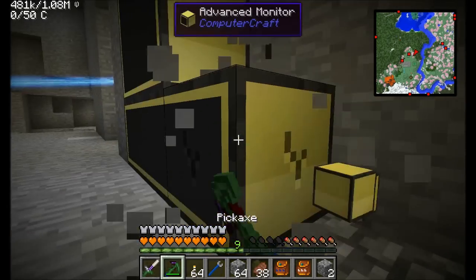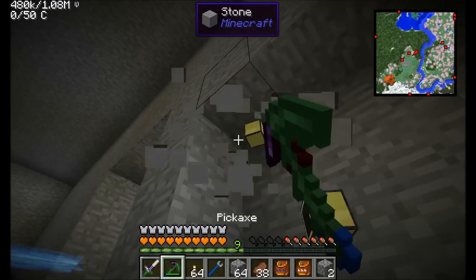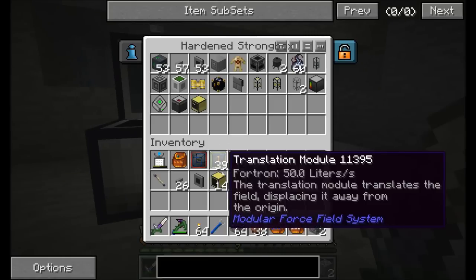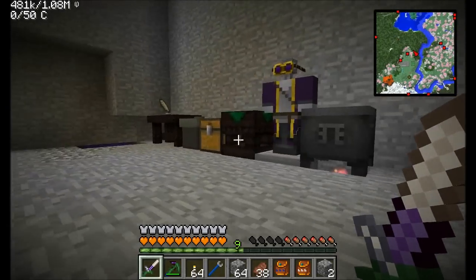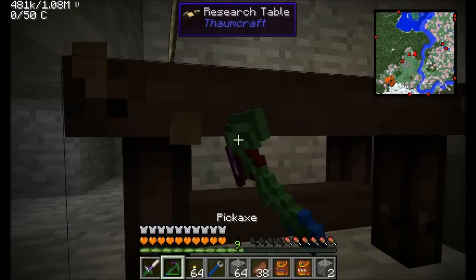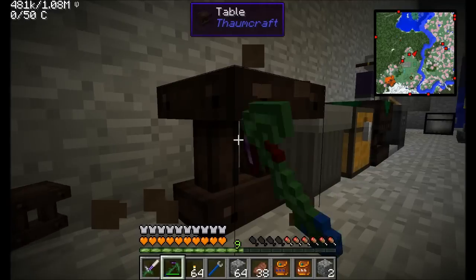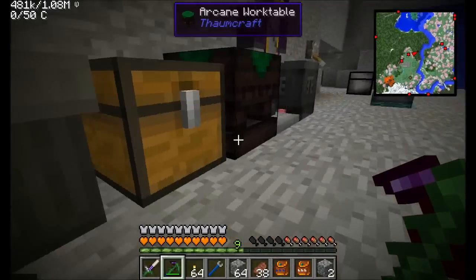We are back and I'm destroying my Thaumcraft room. Don't worry, I'll put it all back together — hopefully. This will actually give me a good opportunity to fix my aspect code, because a couple of you have mentioned, and I've found it to be true, that my aspect code is currently not working. So that's something I'll have to fix up. Right now, as you can see, I'm using one of these hardened strong boxes to help me transport whatever items I have.